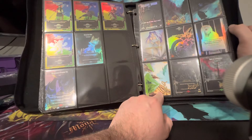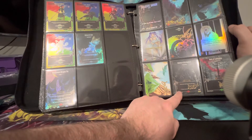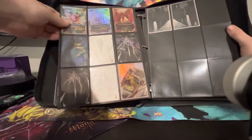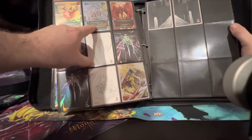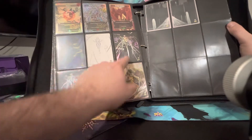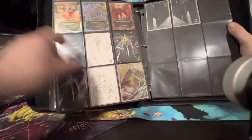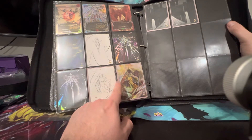Then we move on to February, which has this nice little full art card here — Glutton of Grindelwald, Bolt of Lightning, Balance, another Glutton. This is the Stained Glass version of the cards, very nice. March rewards start with the Devilish Instigator and a couple more full art cards. Then we get to April — my April reward was actually missing the Secret Crystal Rare version of this card here, so I'm still waiting on that.